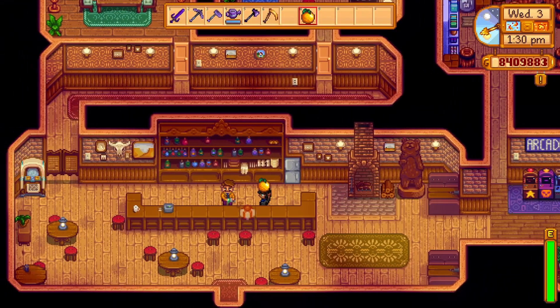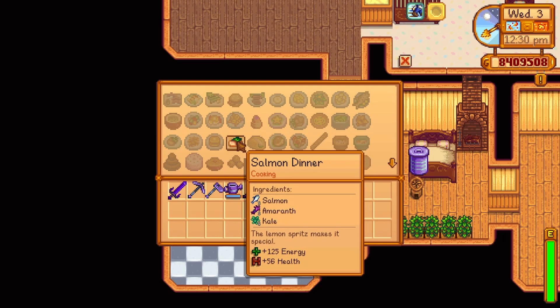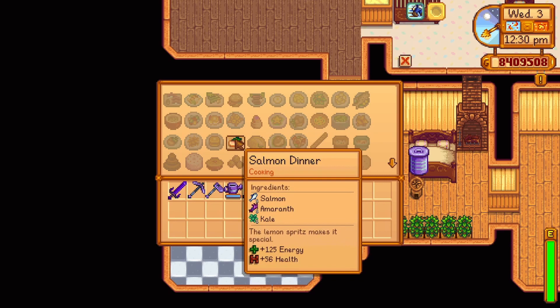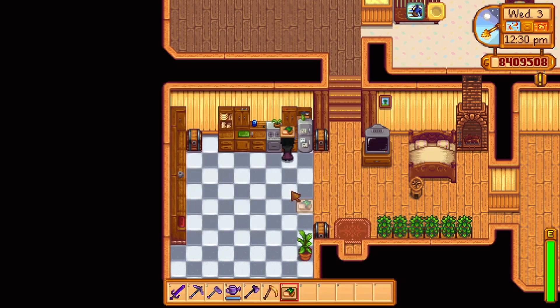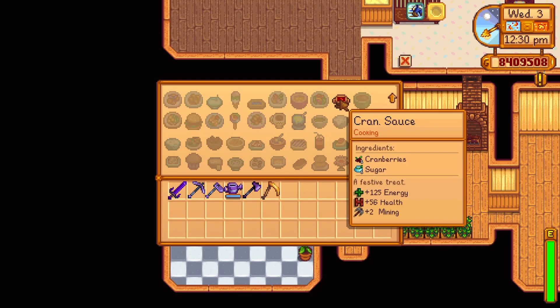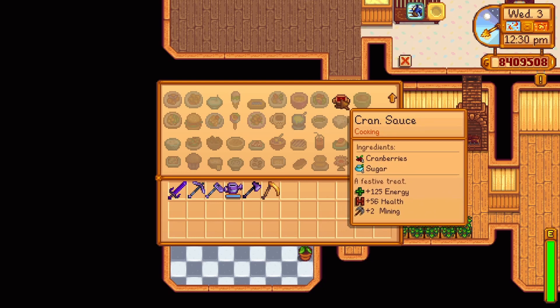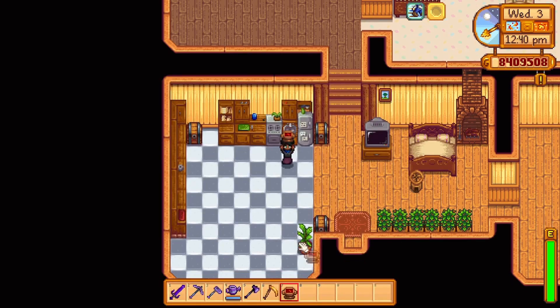Gus will offer two recipes. At three hearts, he'll send the recipe for a salmon dinner — one salmon (caught in the river in fall during the day), one amaranth, and one kale, replenishing 125 energy and 56 health. At seven hearts, he'll send the recipe for a cranberry sauce — one cranberry and one sugar, replenishing 125 energy and 56 health and increasing your mining skill by two for 3 minutes and 30 seconds.